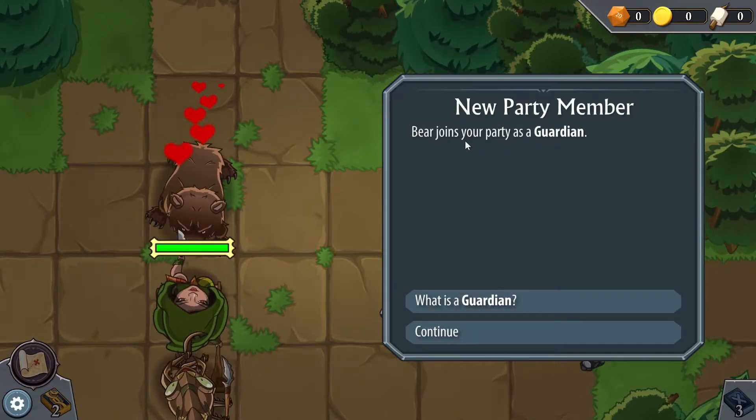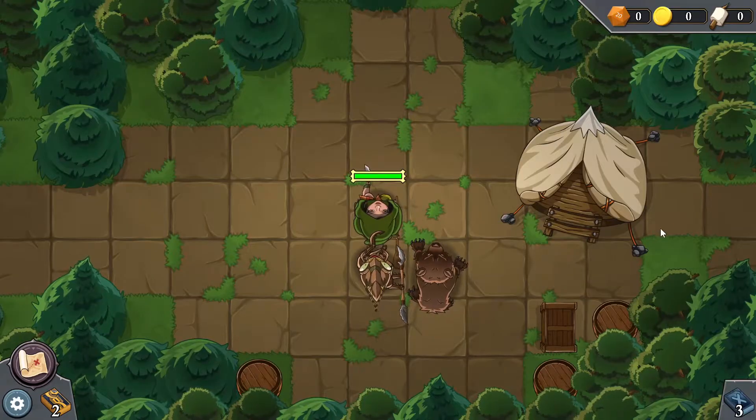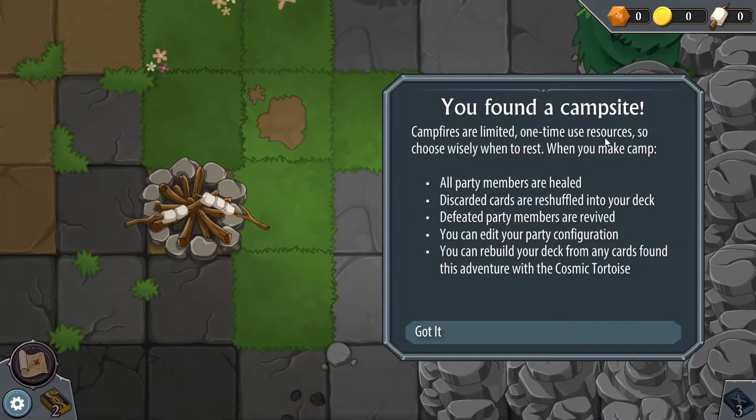It was worth using the extra dice. He loves us — joins our party as a guardian! With a bear on our side, no one can stop us. What's this? Campsite — limited one-time use resources, so choose wisely when to rest. Everybody gets healed, cards get reshuffled, fallen units get revived, you can change your party and rebuild your deck. Interesting, got it.